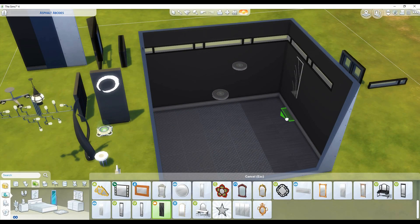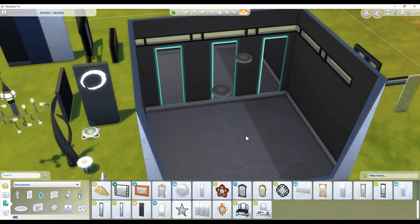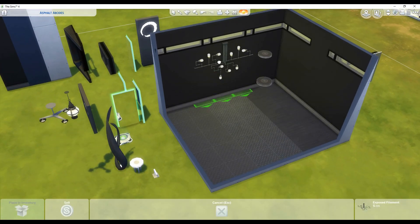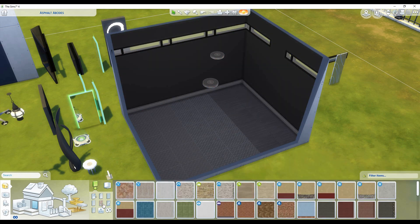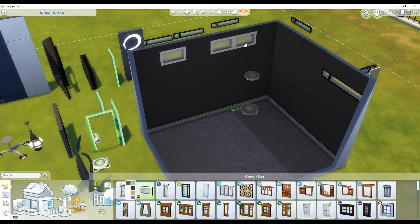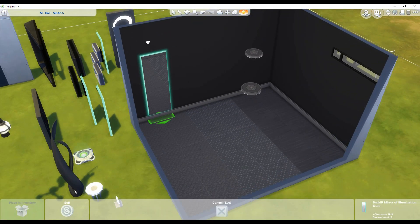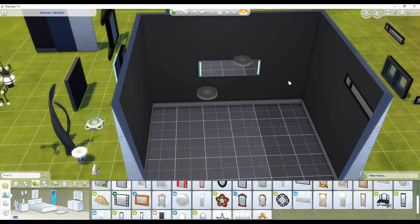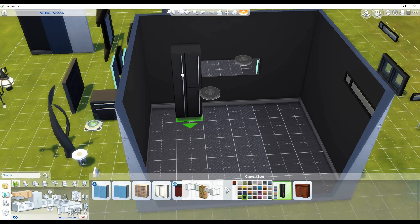I'm super proud of it and I think I did a really good job. I want to toot my own horn a little bit. This nursery is available in The Sims 4 Gallery. You can search for it using hashtag Simply Obsessed or hashtag Simply Obsessed 28, and you can add it to your gameplay.